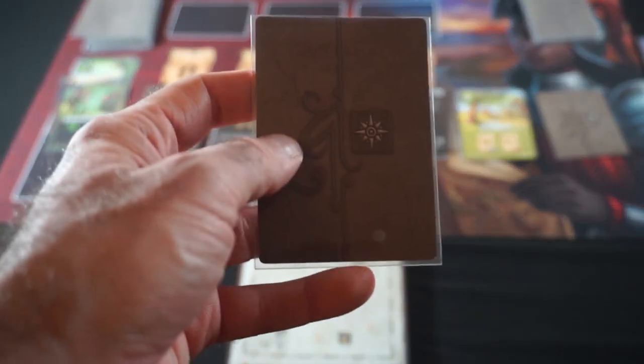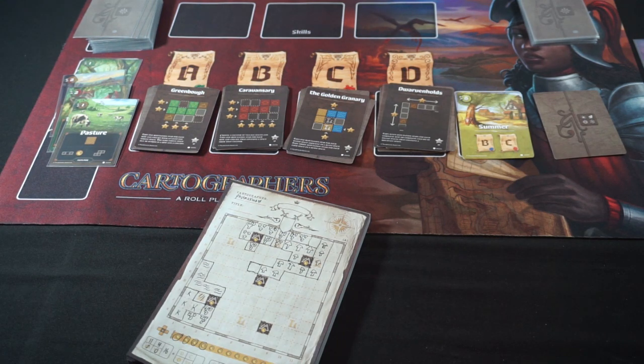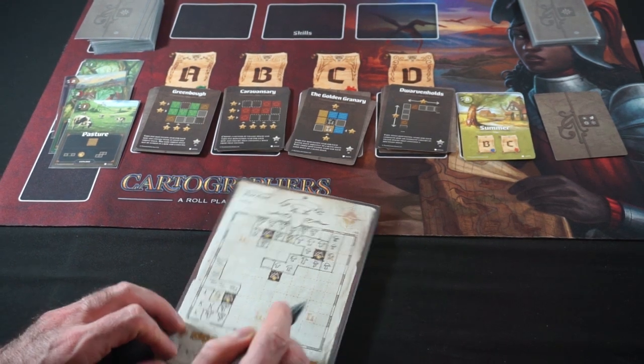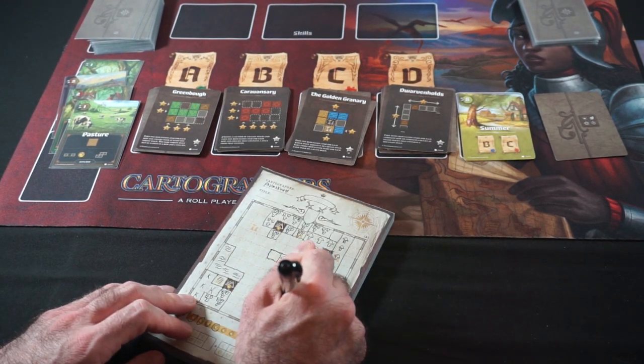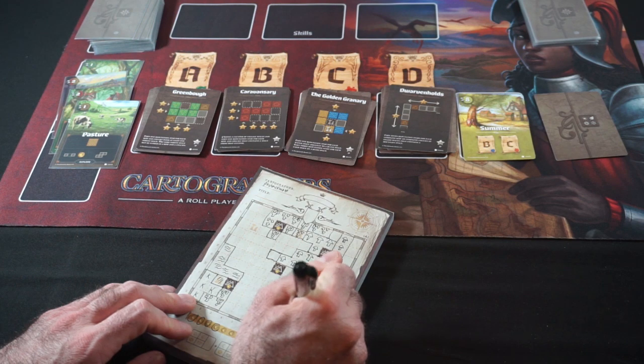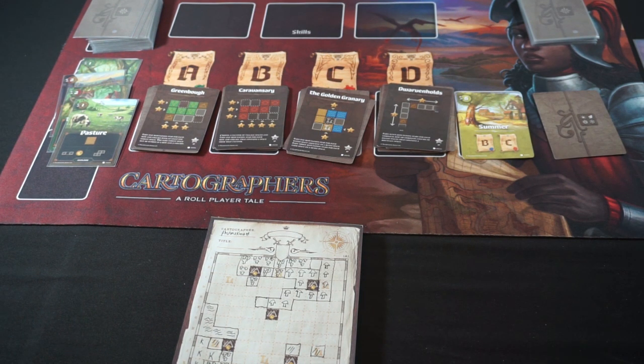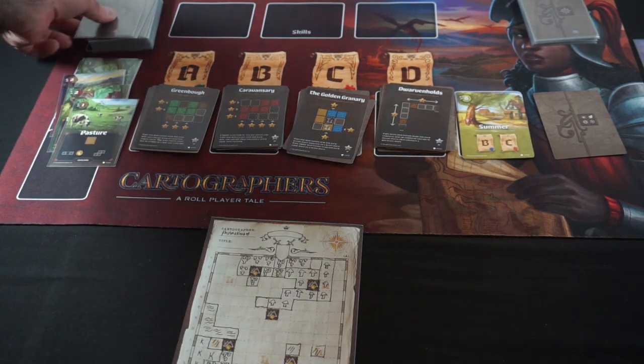Next card is Pasture. I can either take an offset square, or take two blank spaces for another coin, and set myself up with another farm space near ruins. I think I'll take the smaller piece right here, which will also give me another coin for the smaller design. We're at six of eight time — two time left in summer — so as soon as we flip a two-time card, we're done with summer.